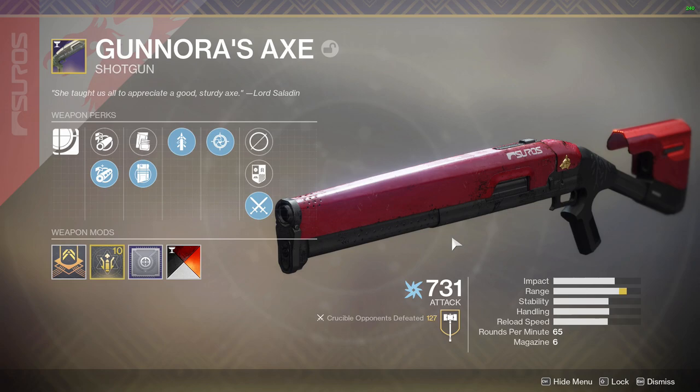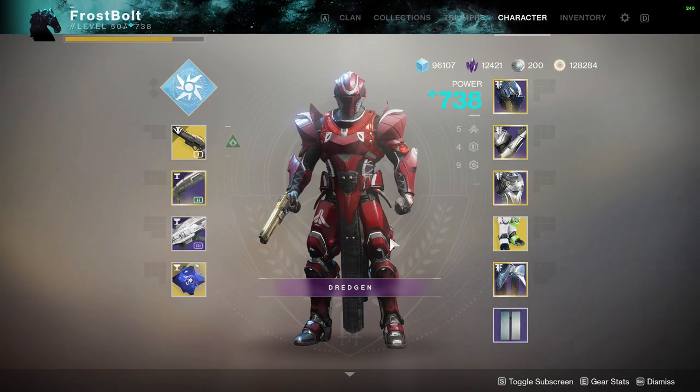The other perks I got are Chamber Compensator and Light Mag. This is not like a true god roll — some people might consider this one trash, but it's not always about having max range on your weapons. So this one is pretty fun.